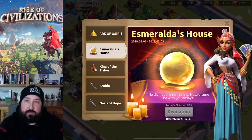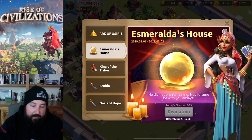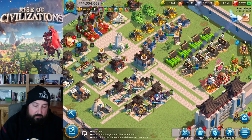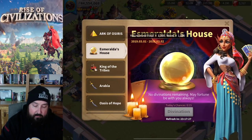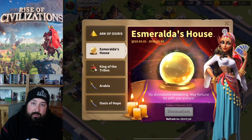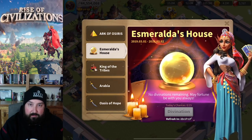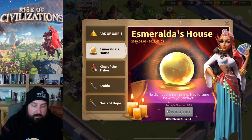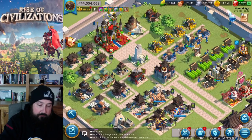I think I did pretty well there. It ended up costing me about 22 or 23,000 gems for what I got, but I got days of speed ups. I wish they weren't building speed ups, but they worked out kind of well. I don't think I can do this again — it says refresh in a day, and I think the last time this happened it was like 'you already did all your divinations.' So I'm pretty sure I can't do this again, but if I can, I'll do it tomorrow too for y'all.